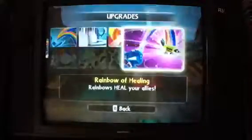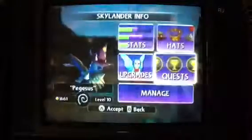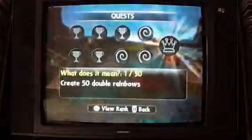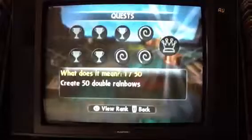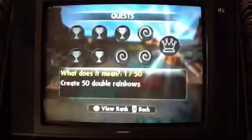Rainbow of healing: rainbows heal your co-op allies. So if you've got two-player mode and one player is really low, you can just switch around. And here is her own quest — what does it mean? Create 50 double rainbows.